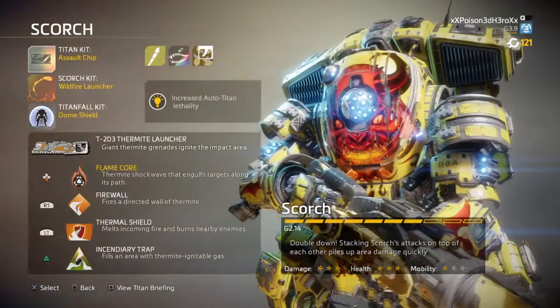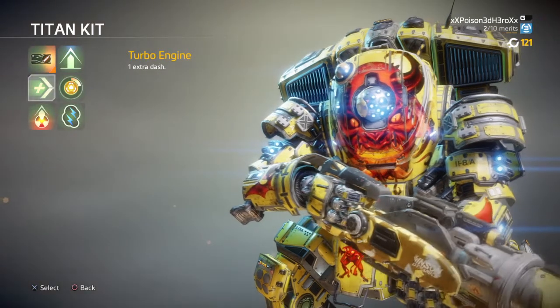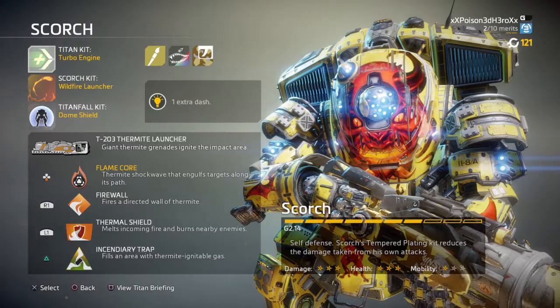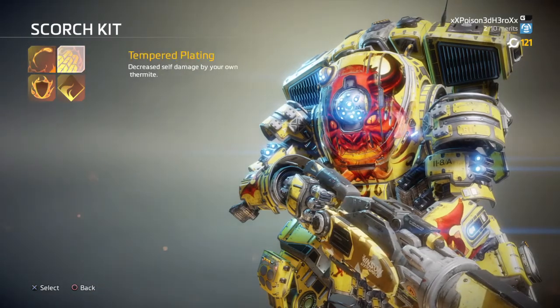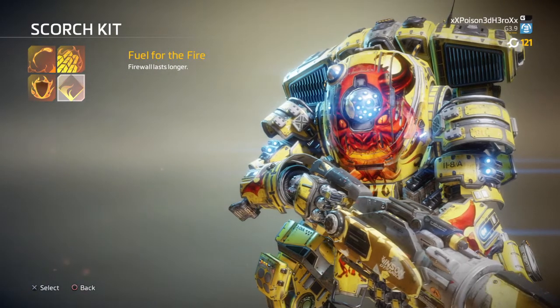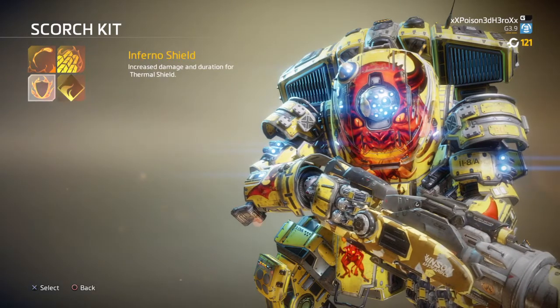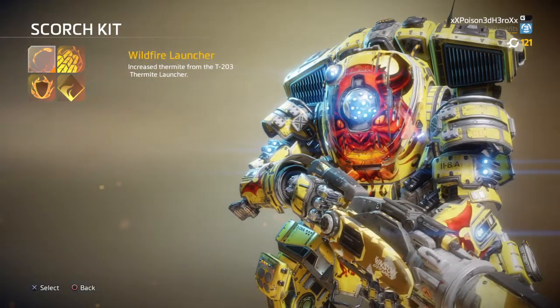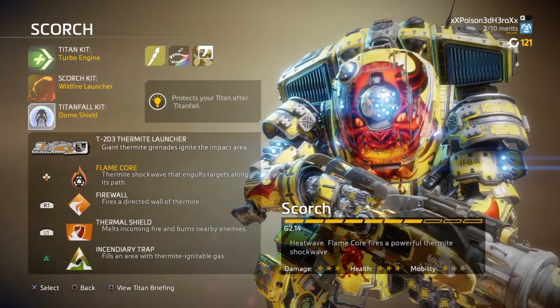Hey there Pilots, 3D Hero here. In today's video I'll be talking about how to be effective with Scorch as a titan main. This is going to be a lowdown of how to be really effective with him, and how to control areas using Scorch — including situations that may or may not be quite wise, such as going up against Tone or Legion.